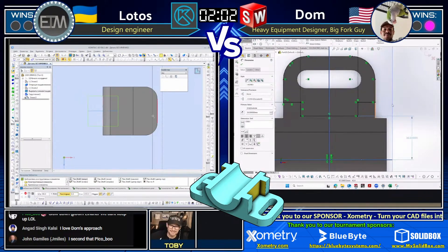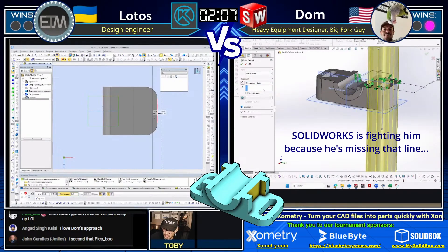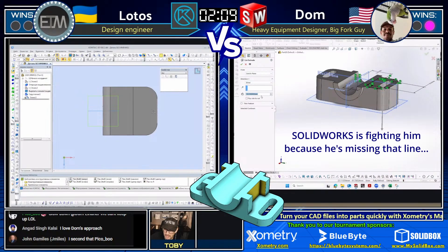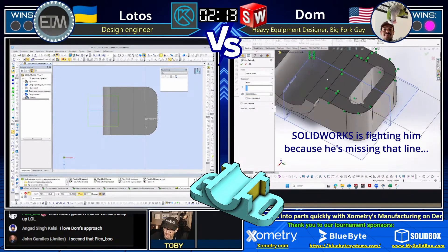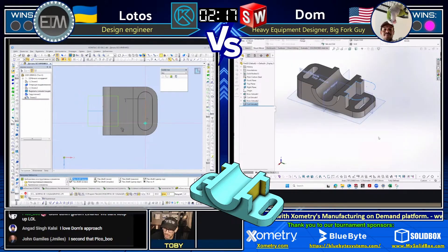Pico Boo in the chat says, slow down Dom, we can't keep up with you. Dom is turning this thing into... looks like he's turning it into something — ooh, looks like he may be running into a little trouble. SolidWorks giving him a hard time.